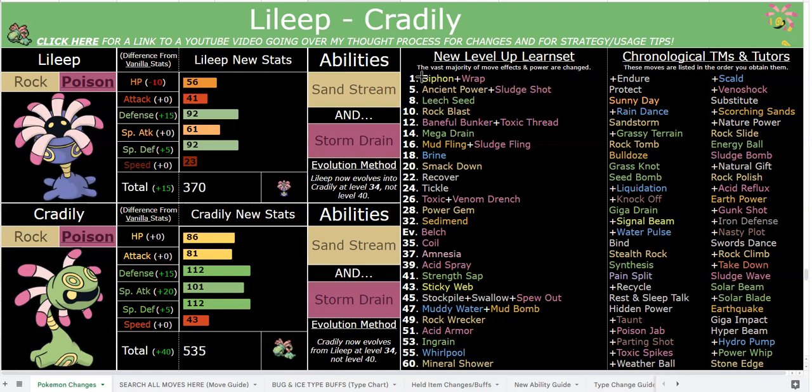Stockpile and Spit Up are also great - Spit Up is 100 base power and increases for each Stockpile boost, lowering their Defense by four, making it a great Poison STAB. Swallow is buffed to heal with priority, though you'd rather use Strength Sap or Sediment. For coverage, you have great water moves - Scald, Hydro Pump, Water Pulse, Liquidation, Brine, Muddy Water, Whirlpool - check the description for what those do now. You also have Grass coverage, Ground coverage like Mud Shot, Earthquake, Earth Power, Scorching Sands, and even Fighting coverage with a recoil move, which is another reason to consider physical sets.